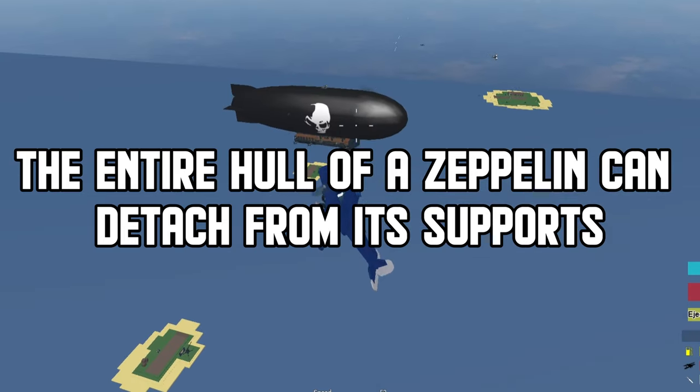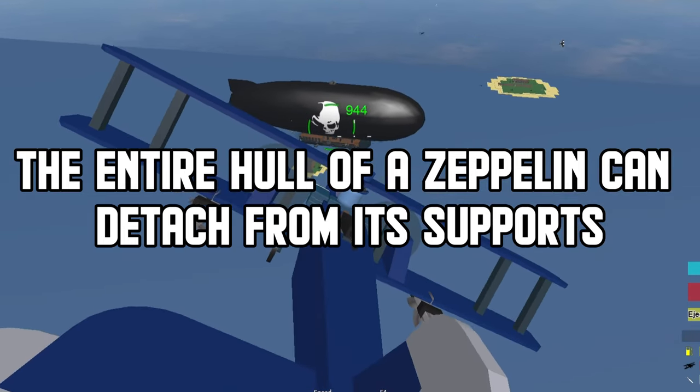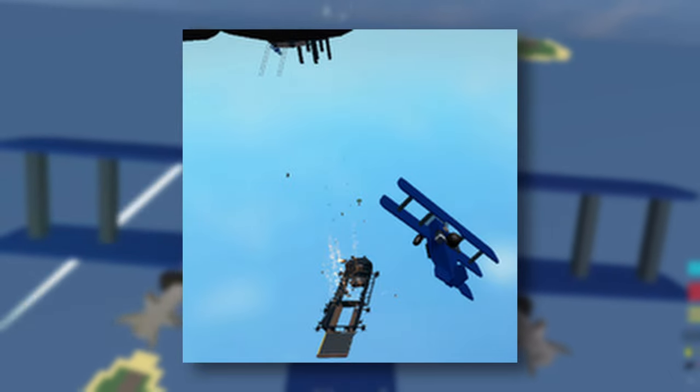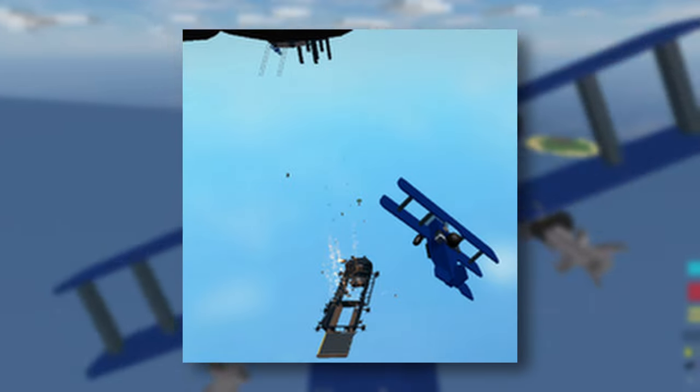The entire hull of a zeppelin can detach from its supports. If you manage to destroy all of the net corners that keep the zeppelin stable, then the entire hull will fall off.